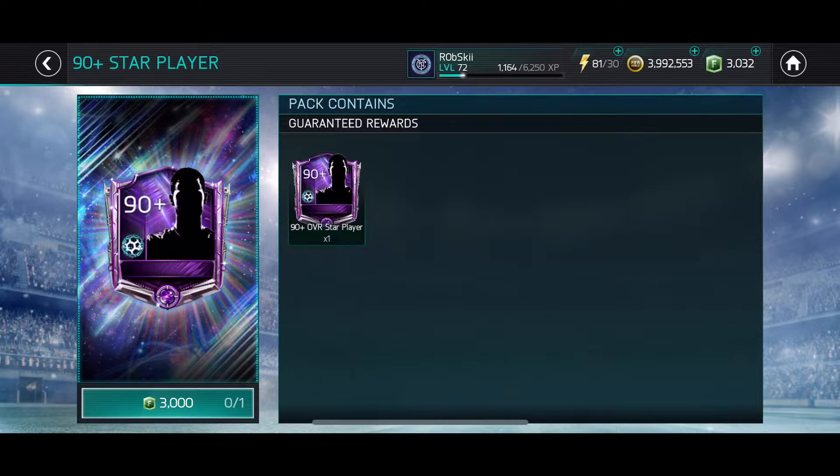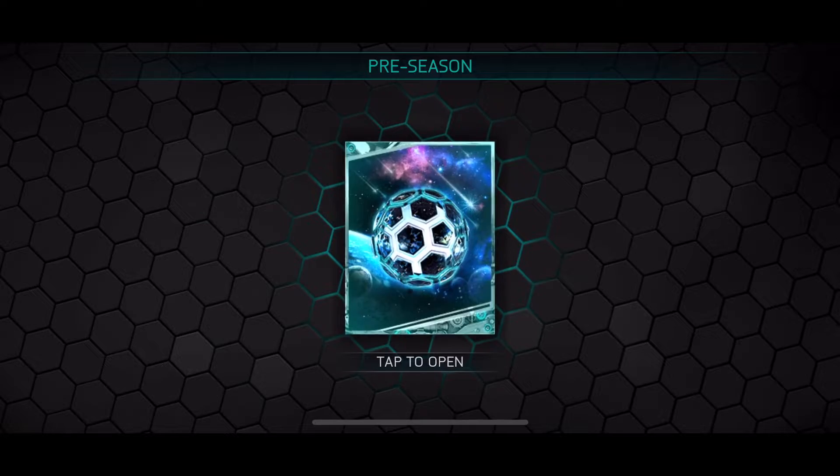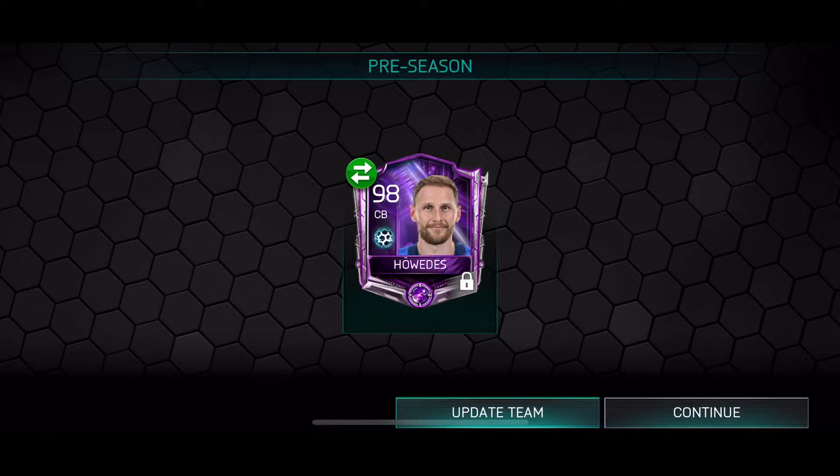Let's see who we get for the guaranteed 90 plus. It can be up to 98 or even 99 overall. This is tough... we're guaranteed a 90 plus master - not bad! It's a 98 center back. That's a 98 overall, so he's going straight into the team - he's way higher than what I have right now.